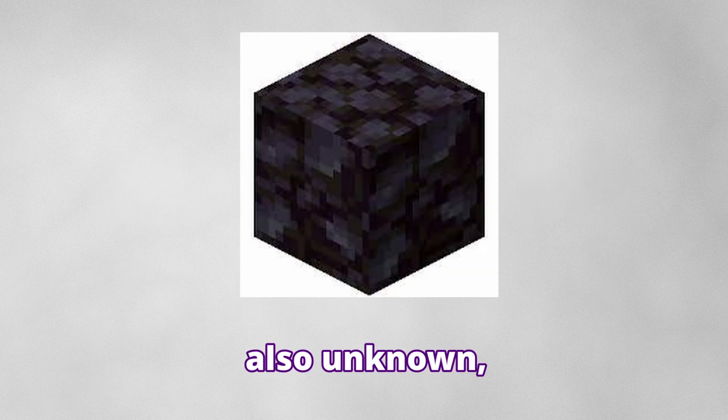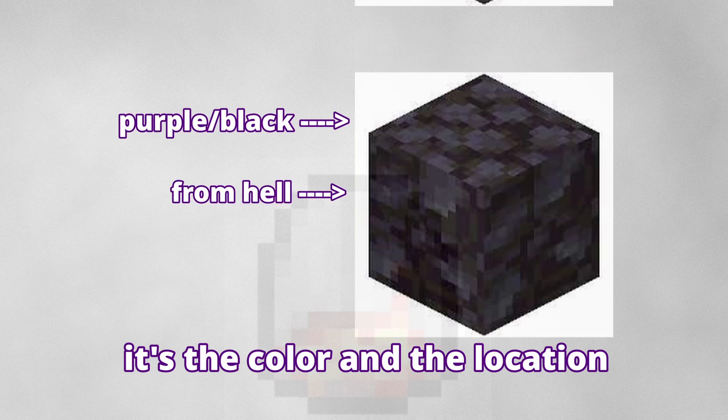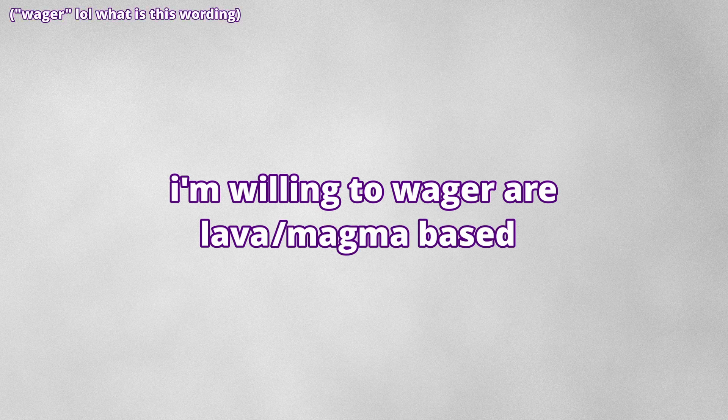Next up, we have Blackstone. Also unknown, I'm thinking igneous for this, because of the color and location. It's surrounded by lava in a lava world, so most rocks there, I'm willing to wager, are lava — magma-based.